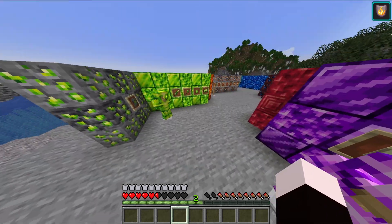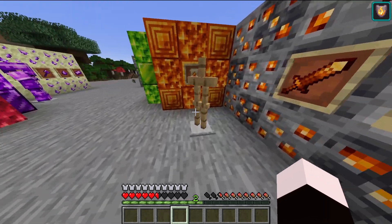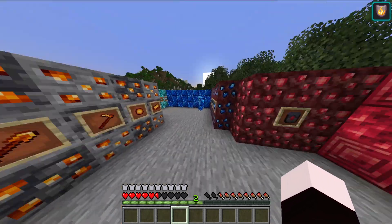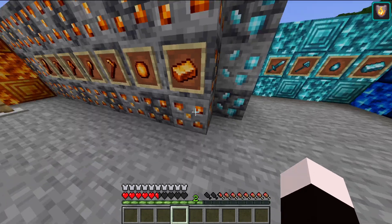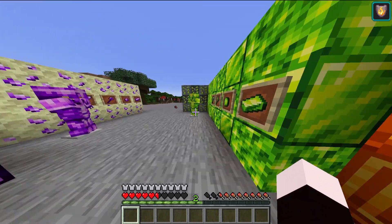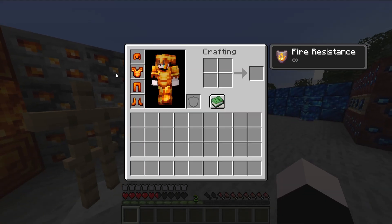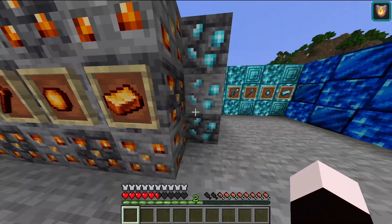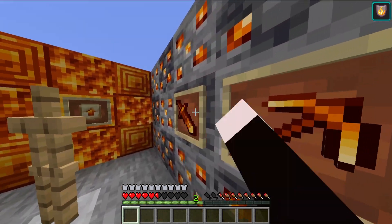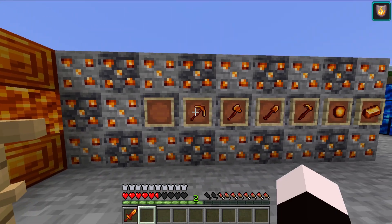I'm going to presume that wearing this armor gives you Fire Resistance. It might be a set bonus based on how it says that. So this armor gives you Fire Resistance, which would be pretty useful when you're swimming in lava.